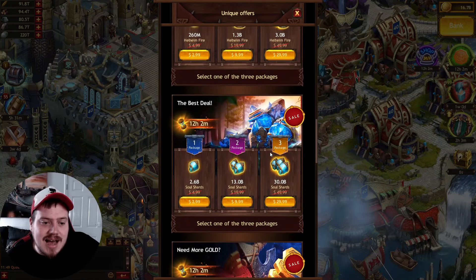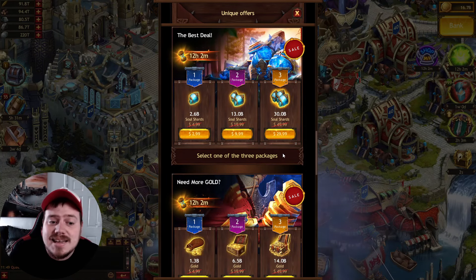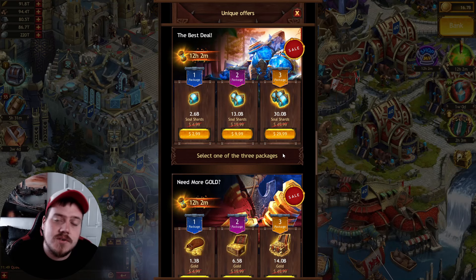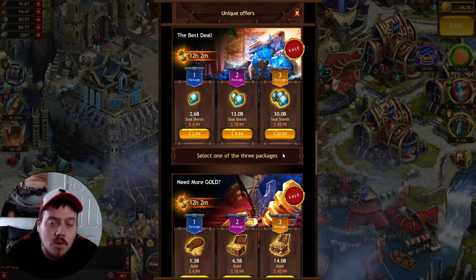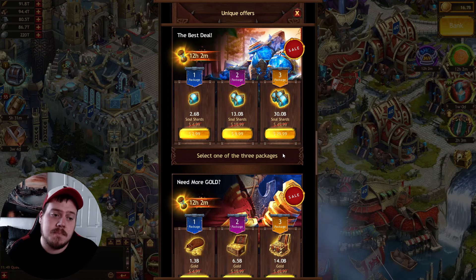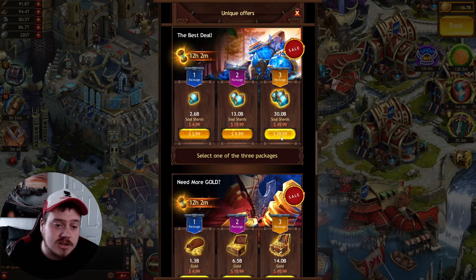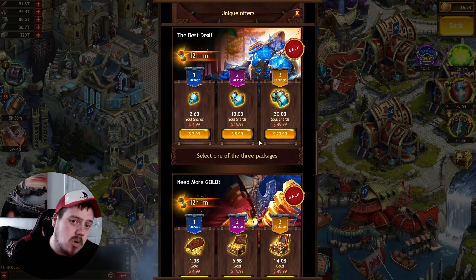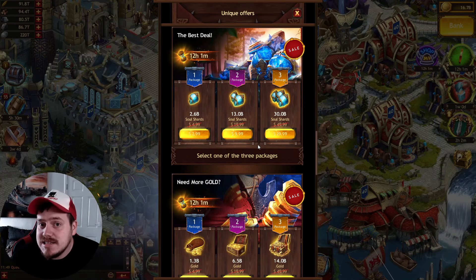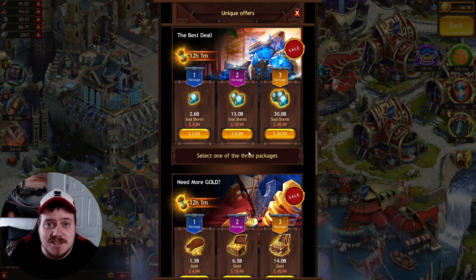Here's the offer I like — 30 billion soul shards for $30. So you're paying $1 per billion. I don't think you can go wrong there. If you've got $30 to spare, why not get yourself 30 billion soul shards, upgrade some of your gear, spend them on T8s, and absolutely kick someone's ass in the game.